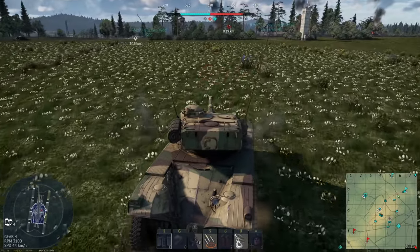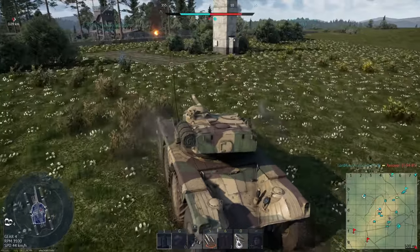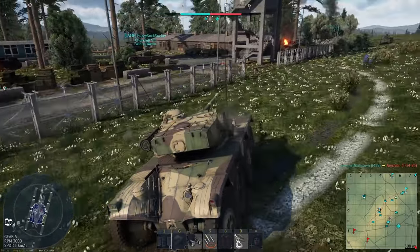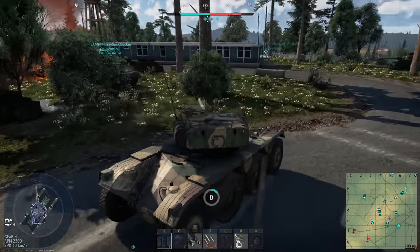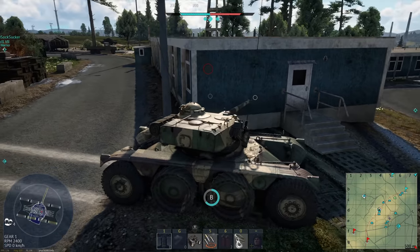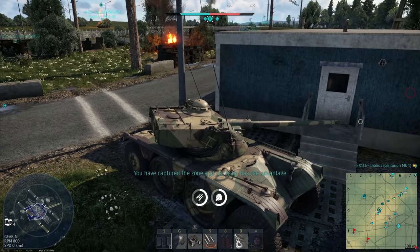Someone's on B — Churchill. This thing's a bit buggy right now, obviously we're testing it, so we can sometimes phase through walls and stuff which is very unusual. So I want to try and avoid doing that because it's a little bit cheaty. When we start replenishing our ammo here it goes straight into the autoloader, so we can just chill for a minute or two.